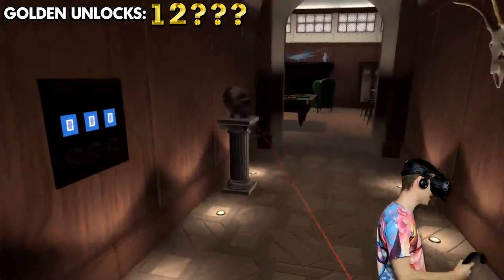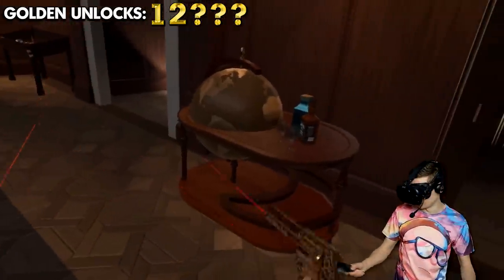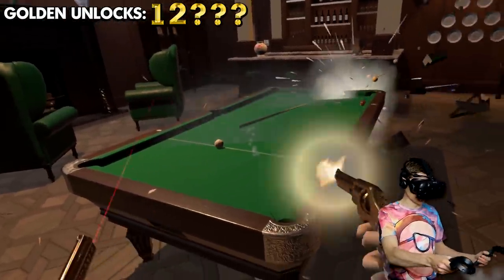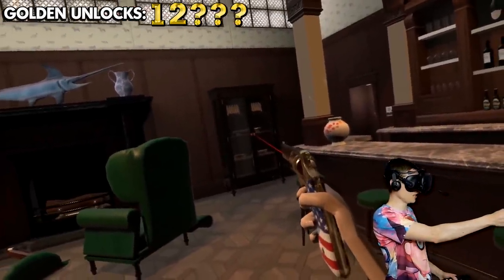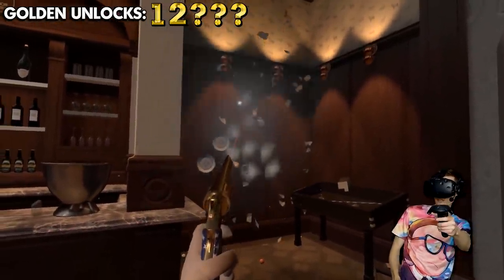They've got laser sights — hold the phone! Let's hold these puppies in the light. Beautiful golden American revolvers! Now before we unlock the next golden weapons, let's see if these puppies are any good.